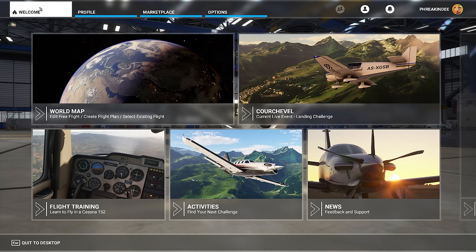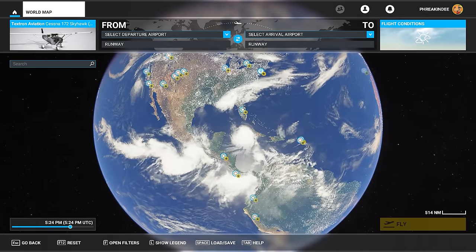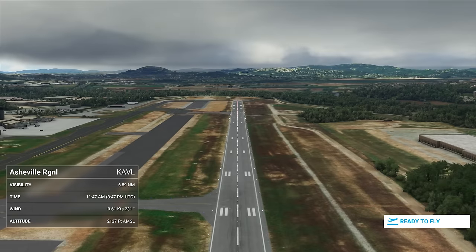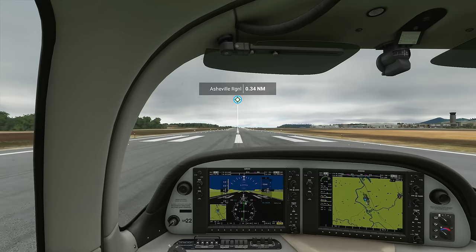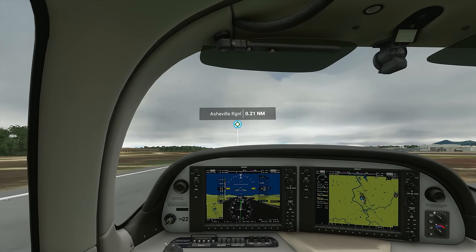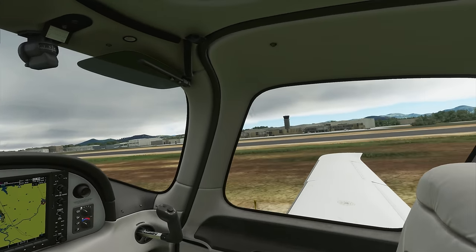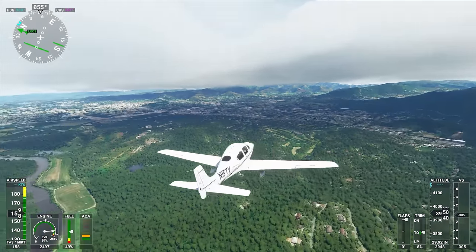Let's dive right into the classic Flight Simulator experience: Free Flight Mode, accessed through the world map. Choose a place to begin flying, pick out a plane, and there you go. Parking brake off, throttle forward, nose up, enjoy the ride. This is the core of Flight Simulator — no goals, no objectives, nothing to unlock or level up. It's a simulation of flight, plain and simple.